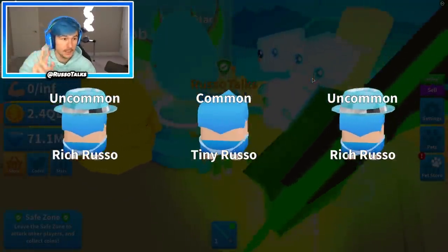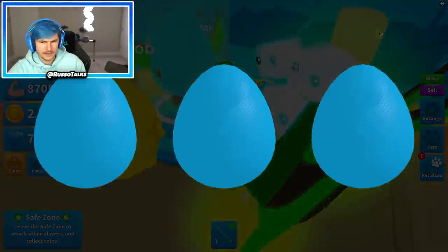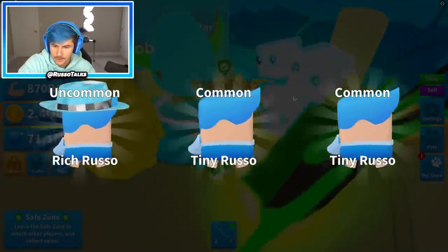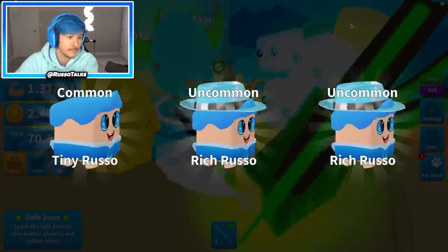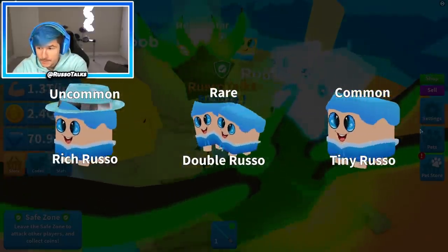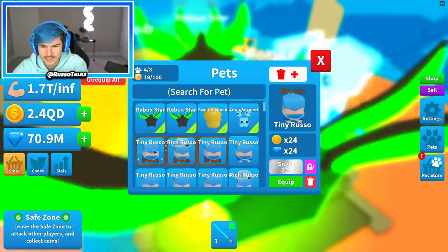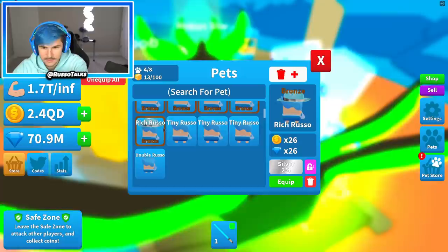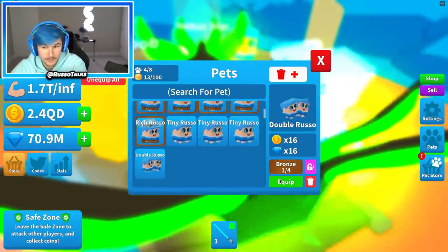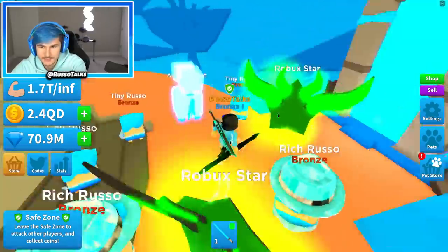We got rich Russo — so that's two of them, that's the uncommon. Now we're just missing two of the pets. More tiny Russos — at least we can craft those. Another rich Russo. Come on game, just give me something good. I'm actually Russo, so you can give me all the best Russos. My luck is not really that insane with these Russo pets. But we still got some OP Russos — oh, we got the double! So we're only missing one Russo. If we make him bronze he gets even better. We got a bunch of bronzes, the bronze rich Russo, and the double. The double is not that good on its own but it looks pretty sick. Let's equip best — there are my Russo pets looking pretty snazzy.